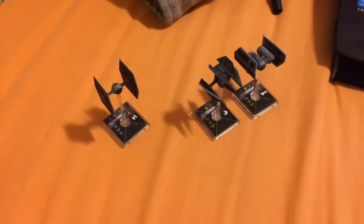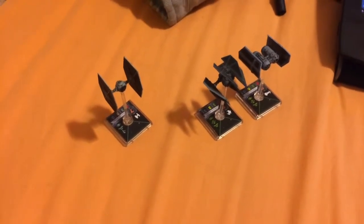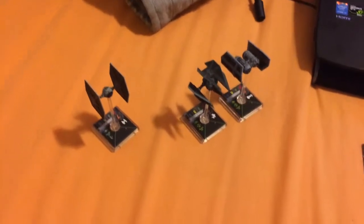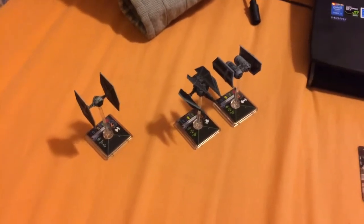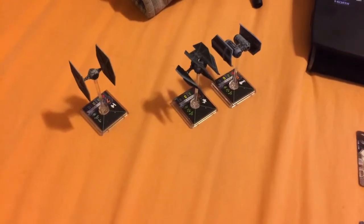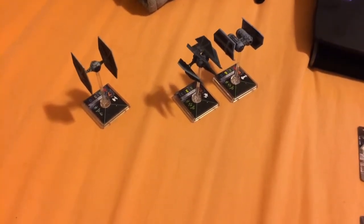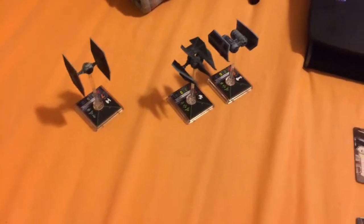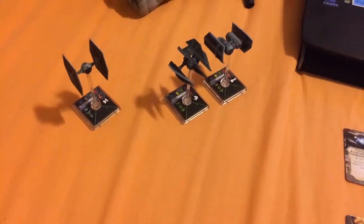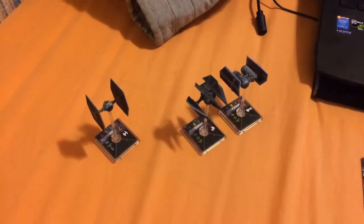The ships we chose tonight are Mauler Mithel in his TIE Fighter, Captain Jonas in the TIE Bomber, and Rexler Brath in his TIE Defender. The focus behind this build is kind of a mix of teamwork and divide-and-conquer. Rexler Brath and Captain Jonas will be working together because Captain Jonas' ability can go hand in hand with Rexler Brath's ability.